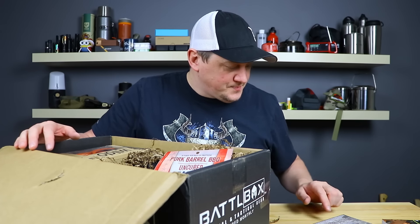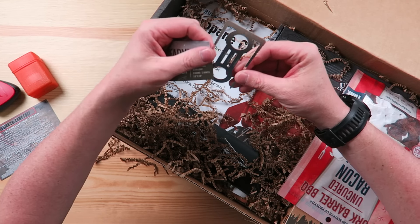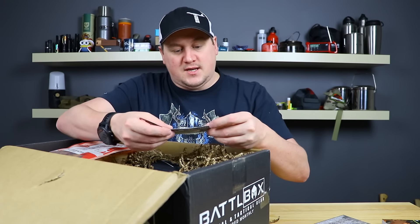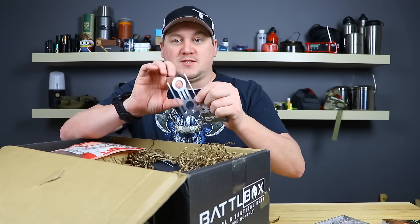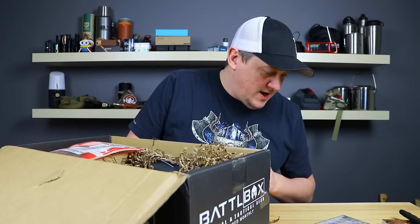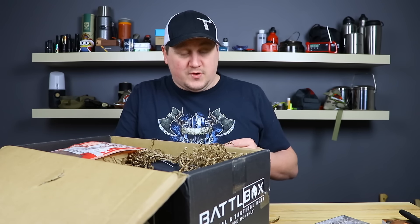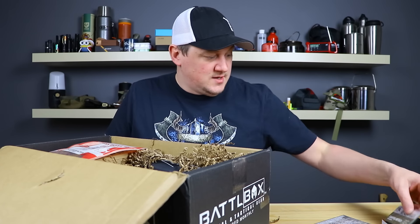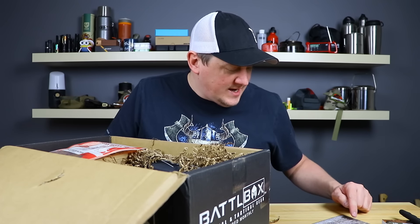The last item in the Basic Pack is the ReadyMan Campfire Skewer — one of those little ReadyMan cards. You bend the tabs out, put a stick through it, and it works for marshmallows, hot dogs, bacon, kebabs. They give that a $3 value. So all together the Basic Pack has about a $35 value for the $24.99 you spend — real prices you'd pay on Amazon. That's something I really like about Battle Box.